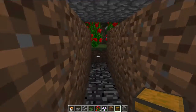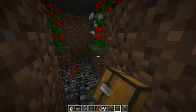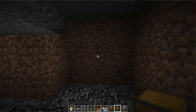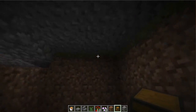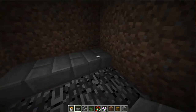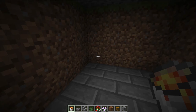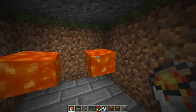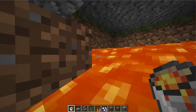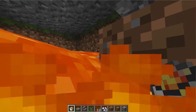Then place something on top, like gravel, sand, or red sand, and also place the chest — it could even be an ender chest — anything that causes a block update. Then destroy the flowers either directly or the earth beneath, and place lava. I'm using half slabs here because half slabs will destroy falling gravel. If you use full slabs, the gravel would just land on them and destroy the lava below.